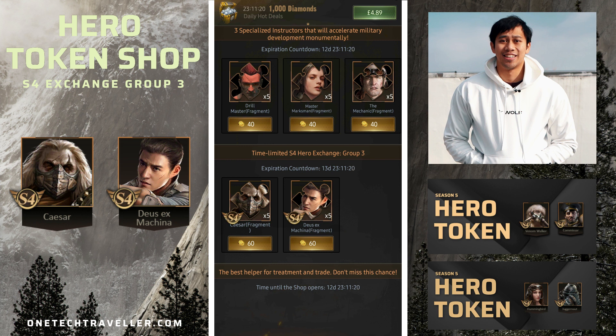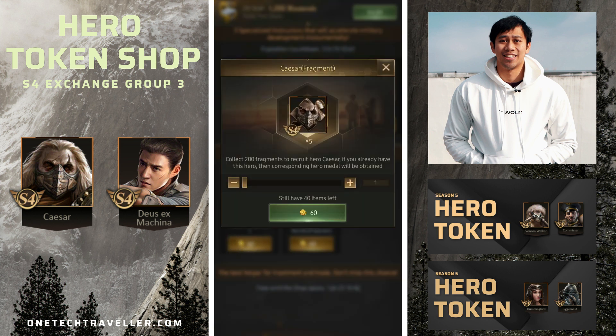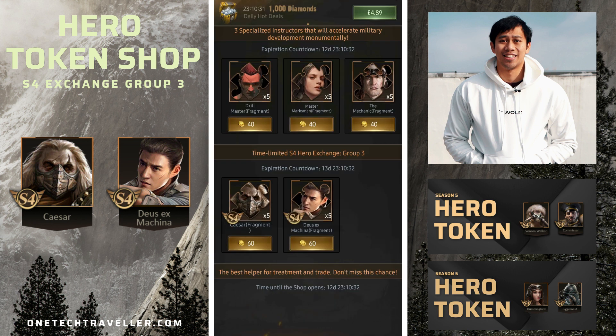Bear in mind token management for SX heroes when they eventually start to rotate in the token shop. Like before, you can expect 800 hero tokens to be picked up every two-week refresh cycle. Any pre-SX hero in the token shop will cost you 2400 tokens, whereas SX heroes going forward will cost 3000, so just bear that in mind with your token management.